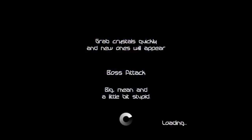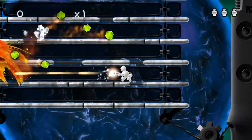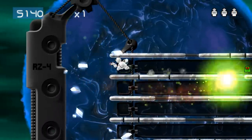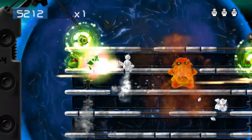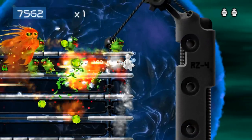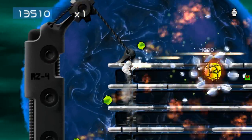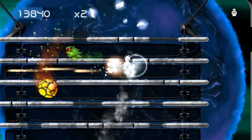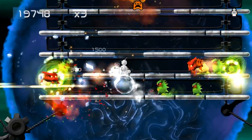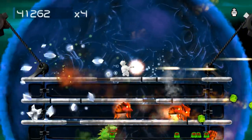Here we go. Big, mean, and a little stupid. Grab crystals quickly and new ones will appear. He's shooting at me. He appears to have cloaked or something. Of course he's going to have adds. I'm getting hit — this isn't good. He's turned into that weird egg thing again. Concentrate. I only have one life left. Okay, that takes care of the boss. Let's take care of these zombies.